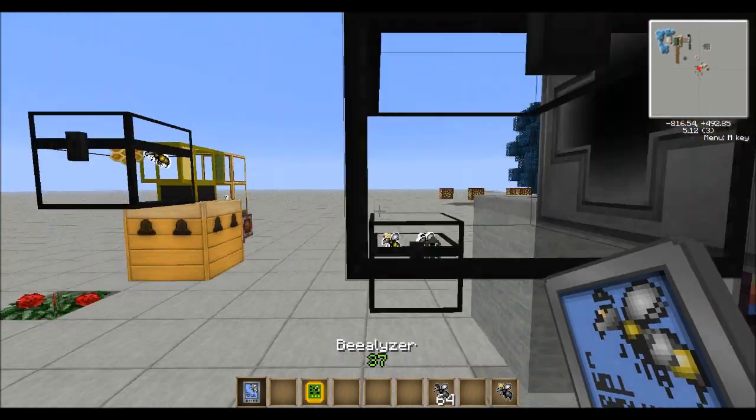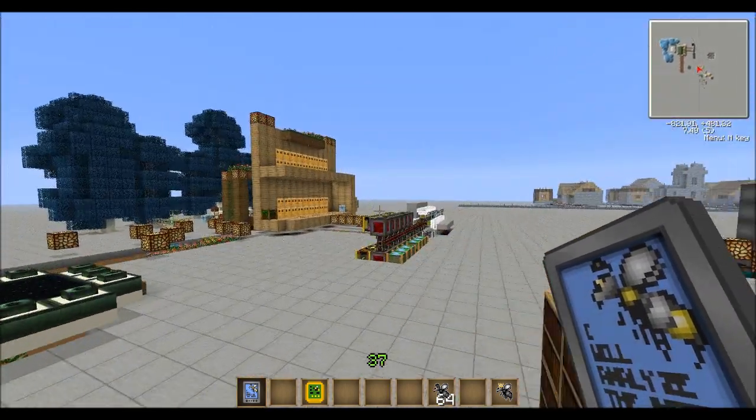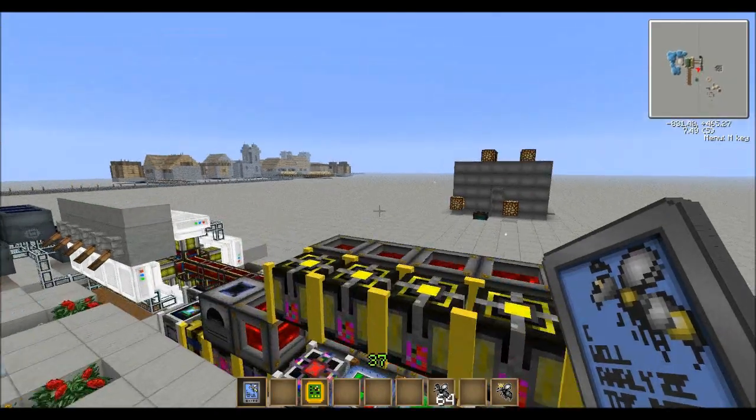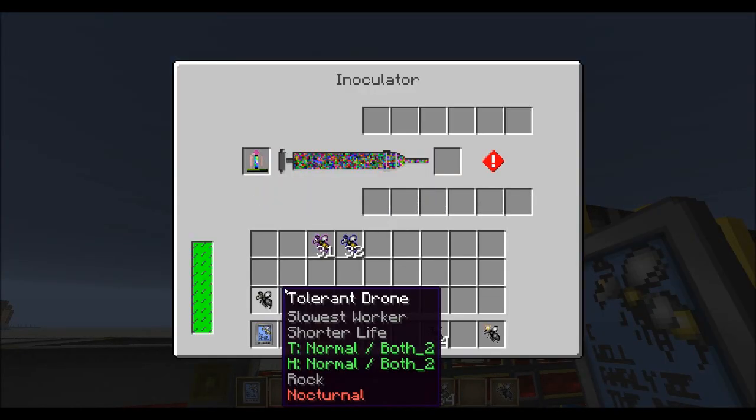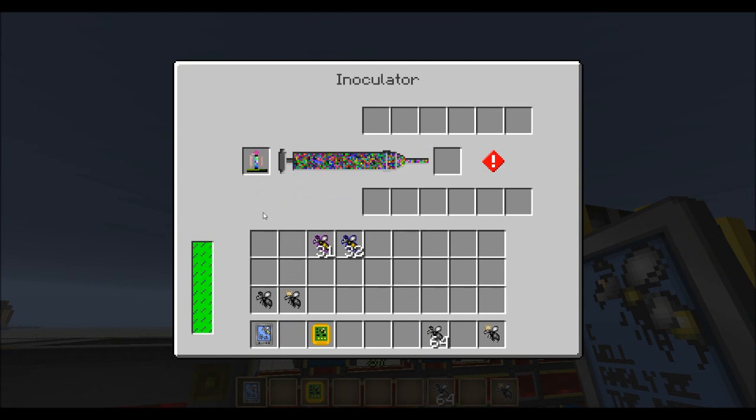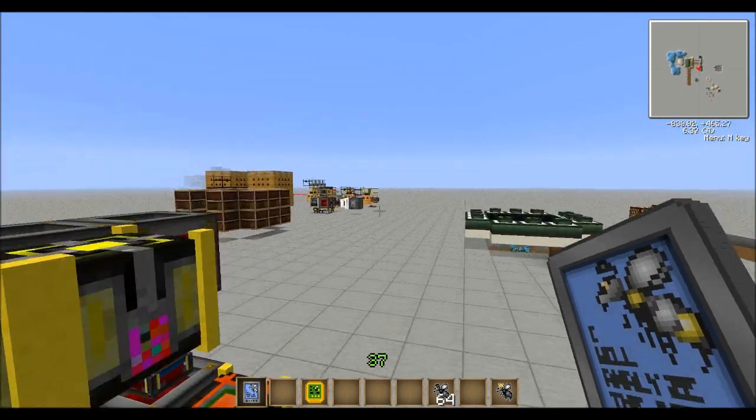What I would do is take them over here and apply this high fertility serum — toss them in there — to make more babies.